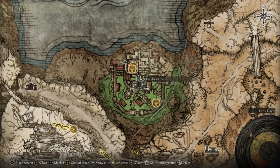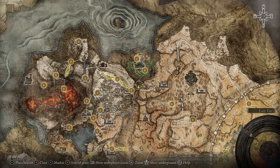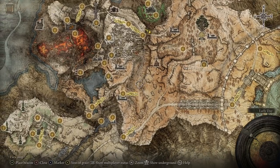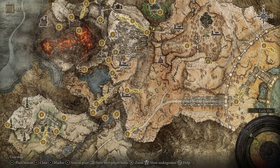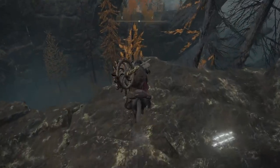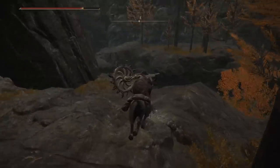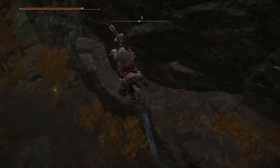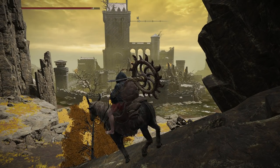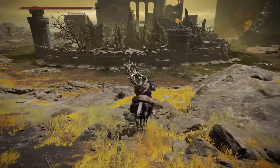First step is to get yourself to the Shaded Castle in the very north of Altus Plateau. You can get here from the Grand Lift of Dectus by just following the valley in the lower section all the way north. Or if you have the Bridge of Iniquity Site of Grace already, just find a safe place to parkour downwards and progress from there. Once you reach the mouth of this riverbed, you'll find the Shaded Castle in the distance beyond a poisonous moat. The sword itself comes from the boss of this castle, and now I'll be showing you the fastest way to get there.